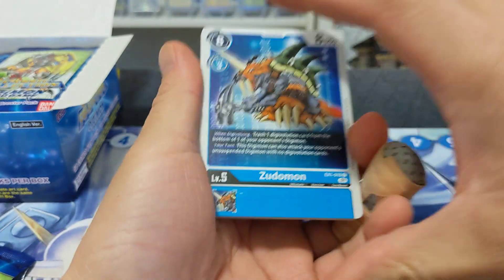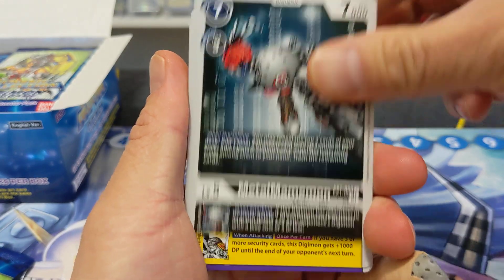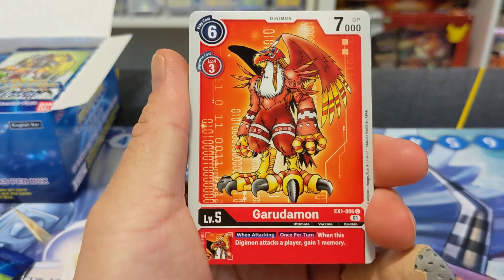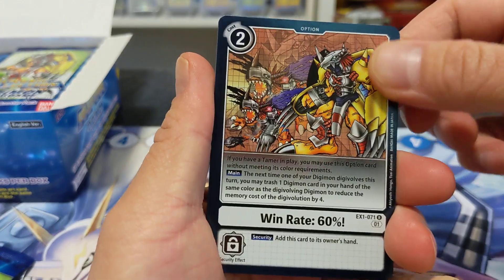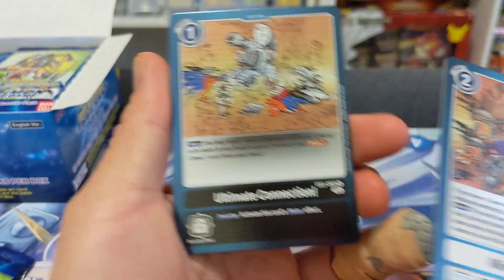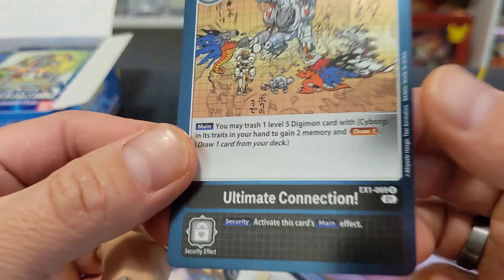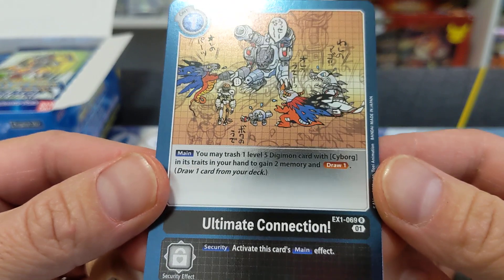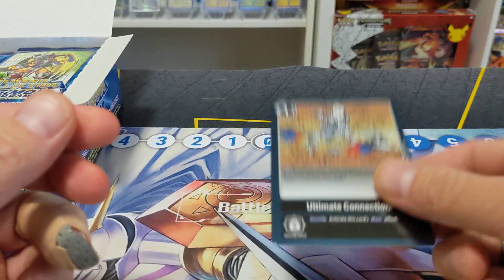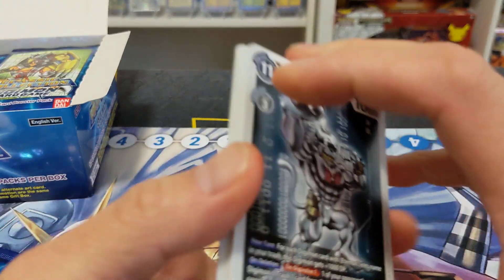We've got a Zudo, another Horugumon — great for black cards from this set. And then we got another Ultimate Connection. Ultimate Connection is good for your Machinedrimon decks because you want to be able to trash level five Digimon. You can not only gain two memory and draw, but if you have enough guys in the discard pile, you can just throw your Machinedrimon down and start building from there. You'll still be gaining memory at the same time.